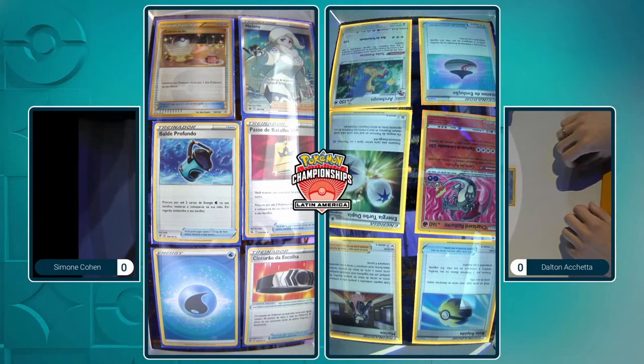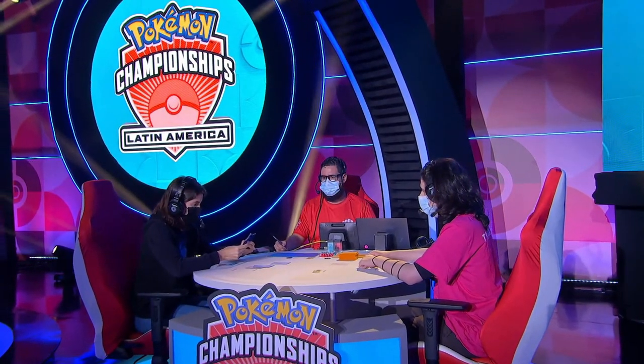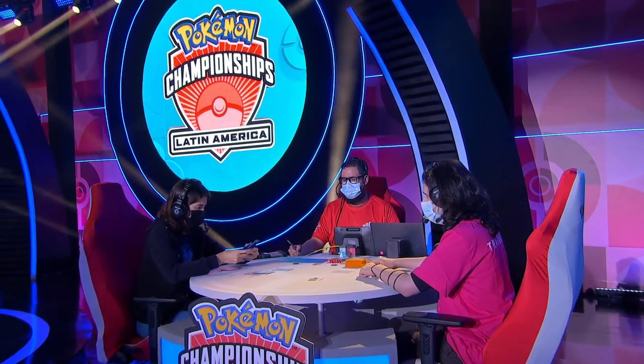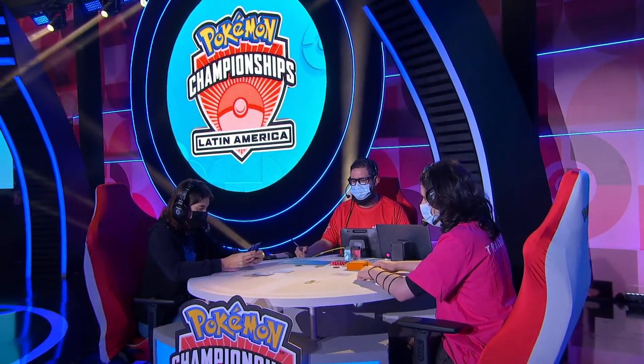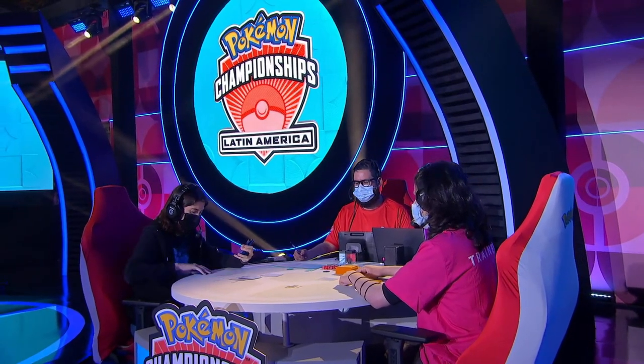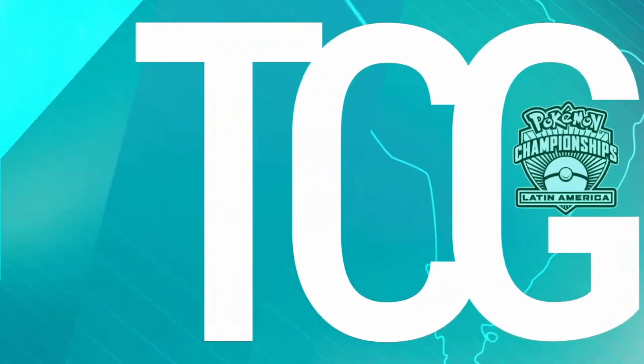We need to find both of them if he wants to get the maximum Summoning Star potential. So we do see the game underway here. Simone appears to be going first. It looks like the game has been kicked off with an Ultra Ball, just one of the premium consistency cards in the format, allowing you to discard two cards from your hand and then search your deck for any Pokémon and put it into your hand.